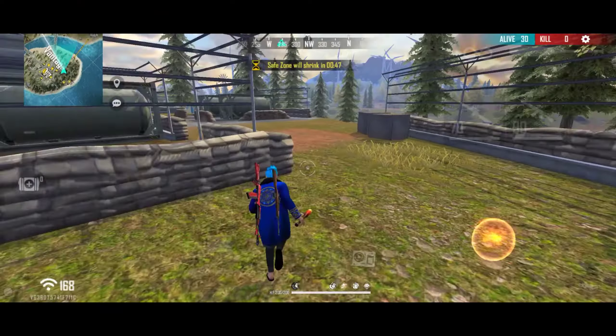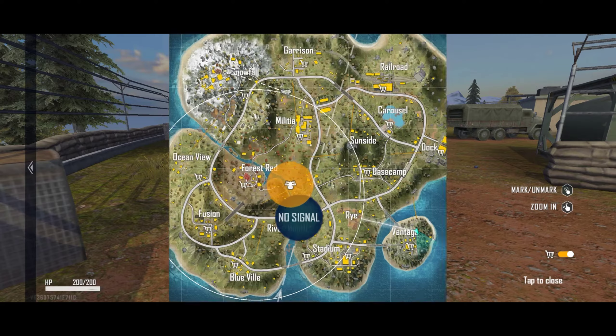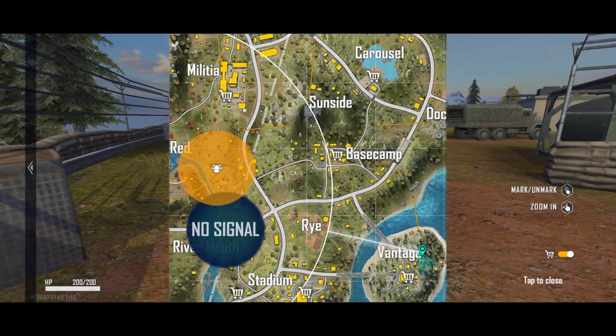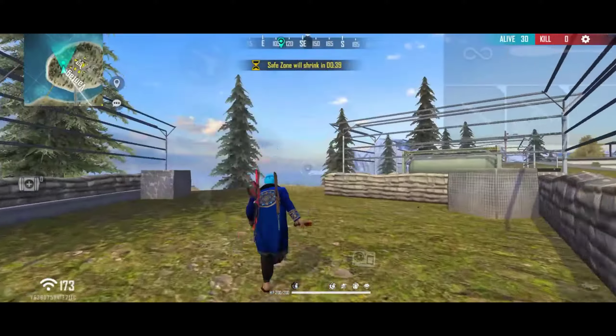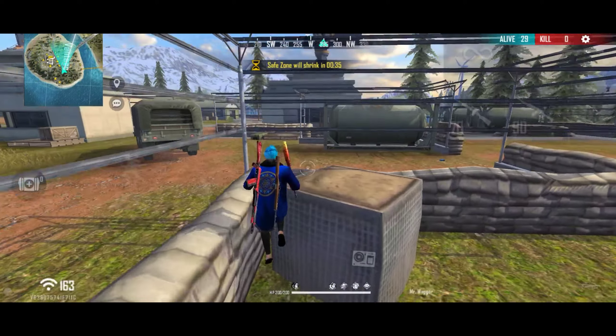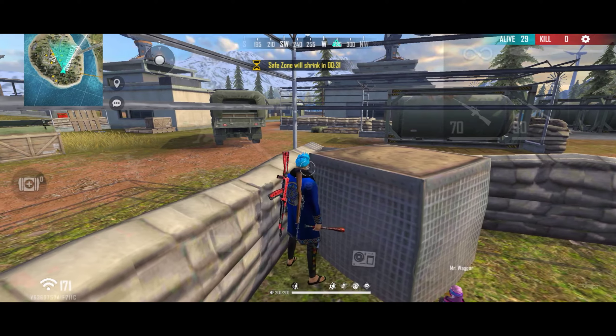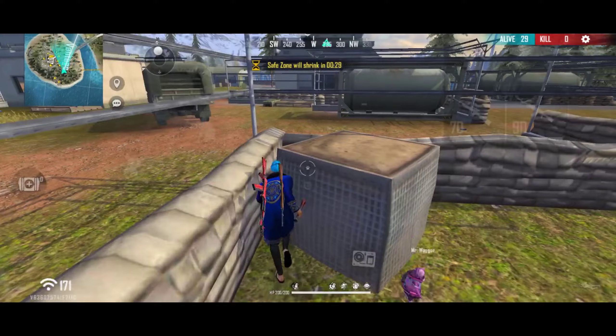This is the first trick. You can see your first trick in the first trick. Now I have one box inside of the box. This box is the same as I have done it. Let it jump. You will use a small box here.